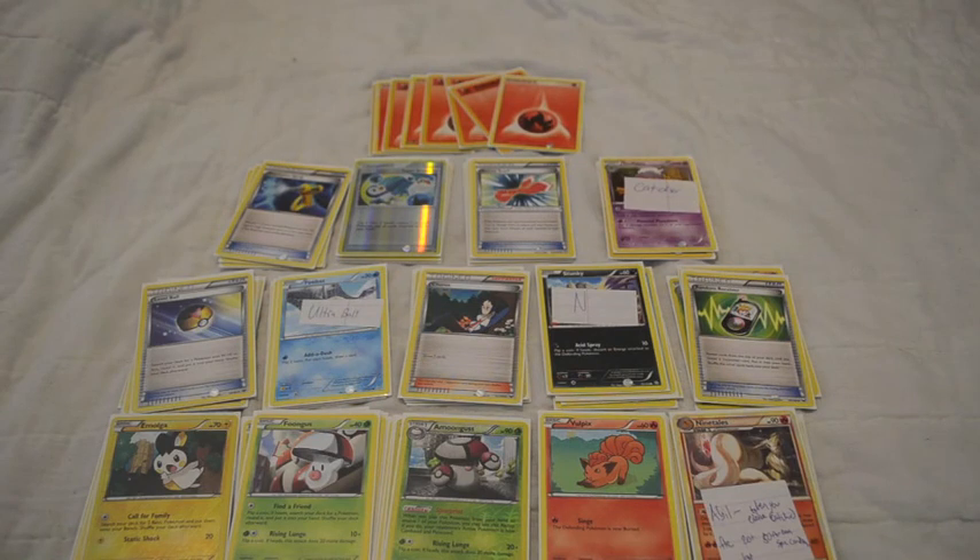So this is the deck so far: Amoongus, Foongus, Vulpix, Ninetales, Random Receiver, Shauna, Ultra Ball, Level Ball, De-evolution Spray, Super Scoop-Up, Rescue Scarf, and Pokemon Catcher. Just let me know what you guys think — leave a comment below. If you want to like and subscribe, that'd be awesome. Thanks guys, that's all for today.